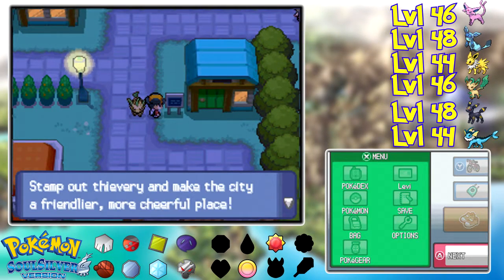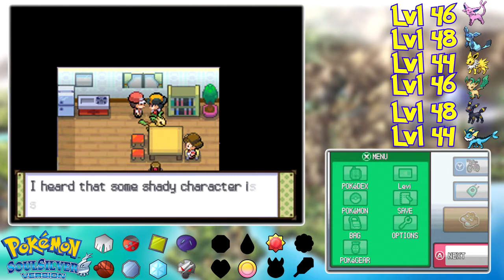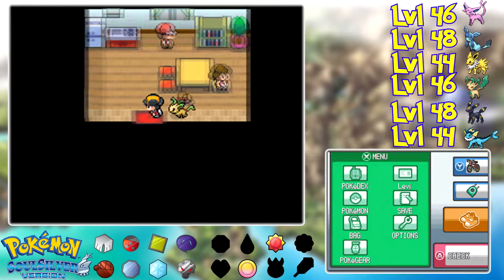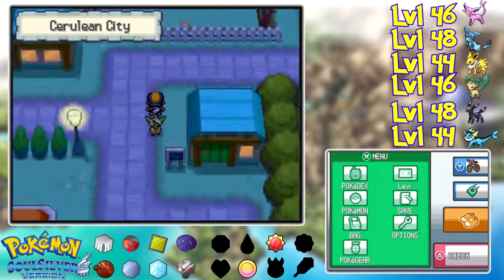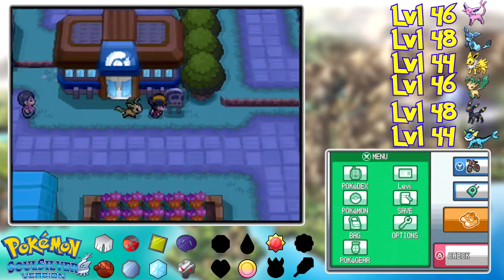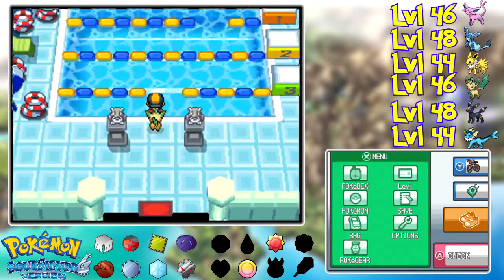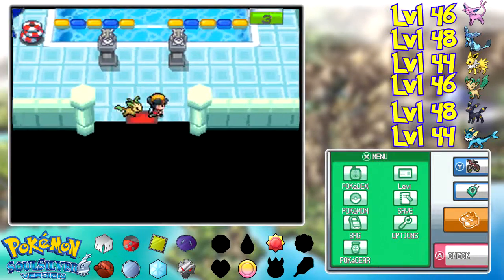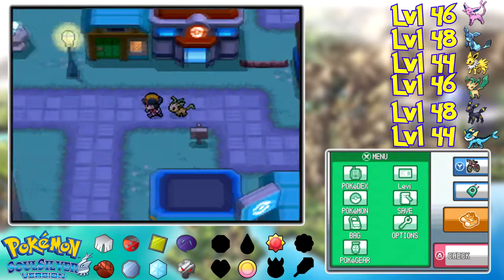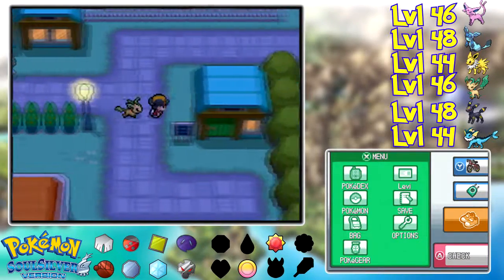There is a gym here, of course, and there's a notice here. This is the dig house — the almighty dig house from Generation One, the house that TM28 Dig was stolen from. The gym leader is completely absent at the moment — there is nobody here. So we're going to have to leave and go find the gym leader. But we're not going to worry about that until the next episode. Ladies and gentlemen, thank you all so very much for watching this episode of Let's Play Pokemon SoulSilver. I hope you all enjoyed it very, very much, and I will see you all in the next one.